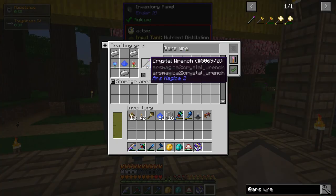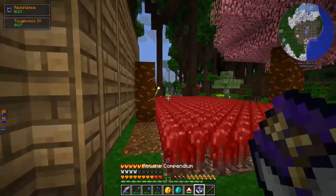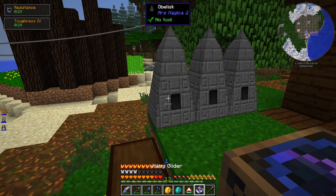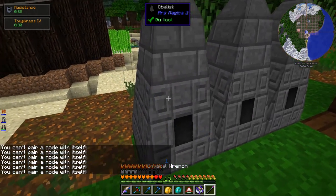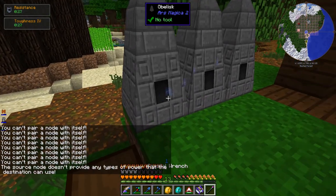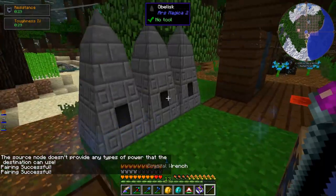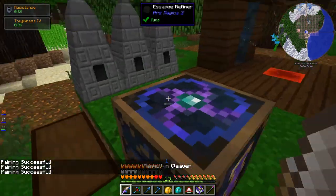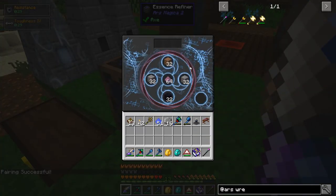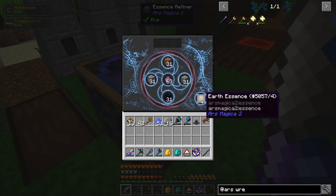I think what I need is the crystal wrench — Desert Nova, Sarah Blossom, some iron and Vintium. I think that's the wrench of the mod, basically, as the name implies. So I think we need that. I love that little effect — whack whack whack whack whack. Source note doesn't provide any type of power that the destination can use. Pairing successful. Probably don't need to pair all of them, but why not? They're paired, but this thing obviously still isn't... oh, whoa. It just worked.